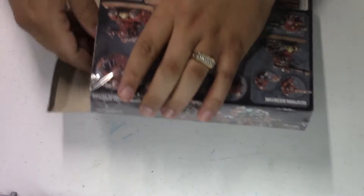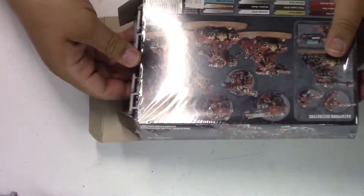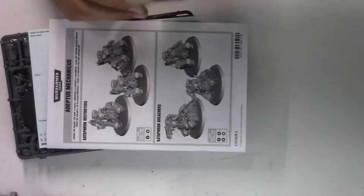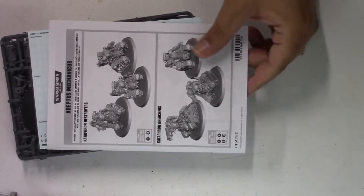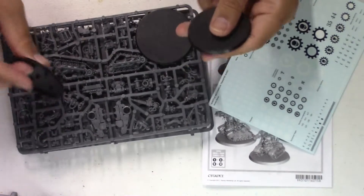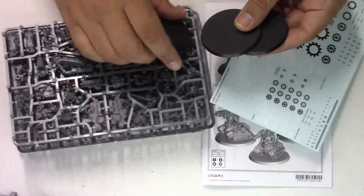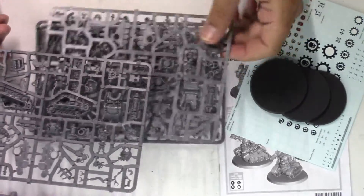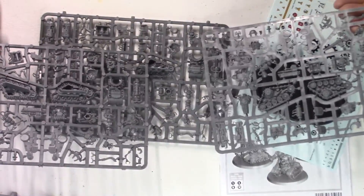Get this plastic cut open for everybody. So we've got the book, got some transfers, got three good-sized bases here, and we've got three separate sprues.